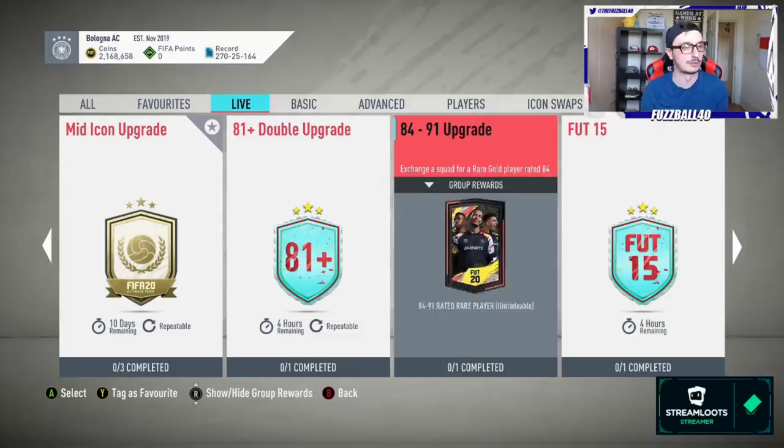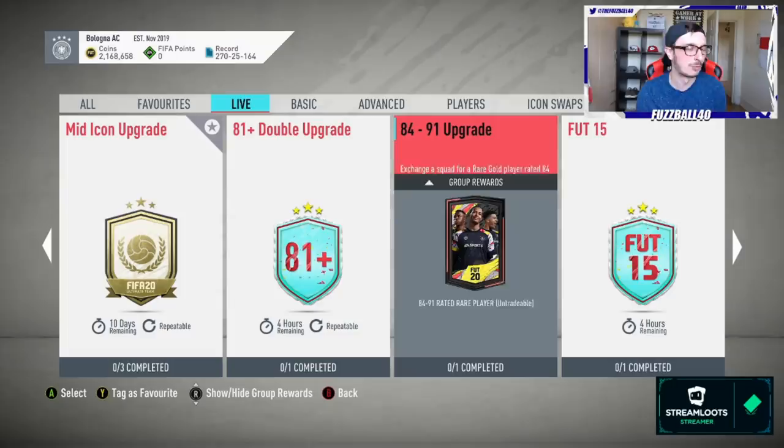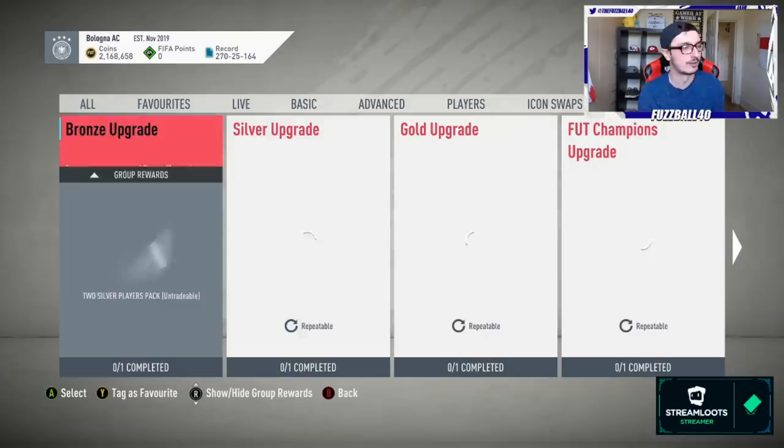Normally I'd say the 84-to-91 SBC is not worth it, and it's probably still not worth it, however if I hit even one or two 85s from it I'd get the value back - because 83s don't have a real value at the moment whereas 85s do have a big value. So that could be a very good shout short-term. I'm going to decide as I'm doing it - I'm not sure about the 81-plus either.